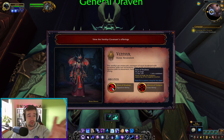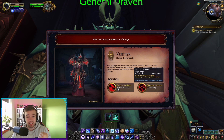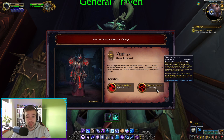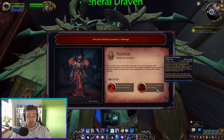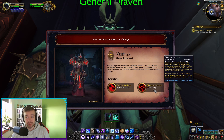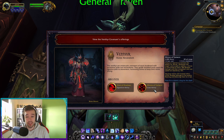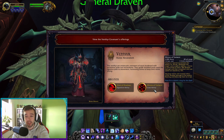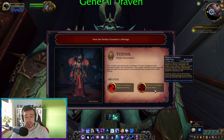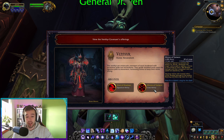The Venthyr spell everyone gets is a teleport — basically a Blink like Mages already have, but you can choose the location on the floor where you actually want to teleport. It has a 1.5 second cast time so it's not very beneficial in PvP. The Mage-only spell is Mirror Torment, which creates three mirrors to torment an enemy for 20 seconds. Whenever the target casts a spell or ability, a mirror is consumed to inflict 700 shadow damage and slow their movement and cast speed by 15%.